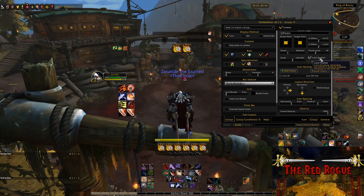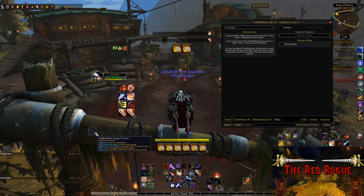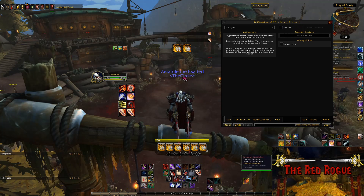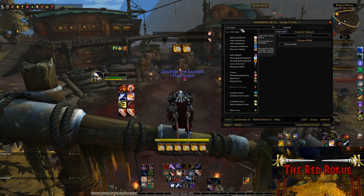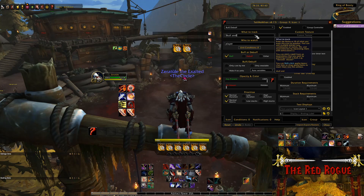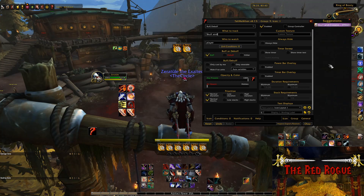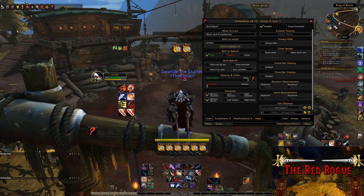So now we can finally get to the fun part — putting together the visuals of how we want to display our Roll the Bones buffs. To start this, you'll want to right click on whichever box you want to fill out first. We'll just work our way from left to right. Clicking this will bring us to the icon tab for group 1's first icon slot. We'll select from the drop down icon tab, buff slash debuff, since we're going to be tracking what Roll the Bones buff we have. In the what to track section, we're going to type in our first Roll the Bones buff, Skull and Crossbones. This part is very literal, so you want to make sure you type in the name of your buffs identically, or the addon won't be able to find it. The addon will already start to filter out anything that doesn't have the words skull at the beginning, which leaves us with just one option on the right hand side. So you'll click that, and it will auto complete this part for you.